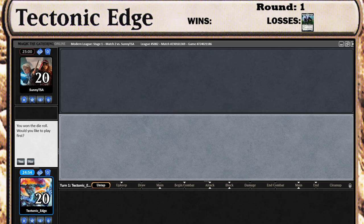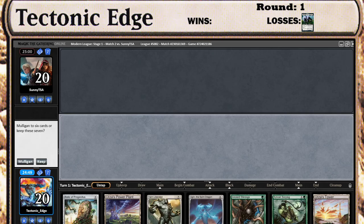What's going on? Tectonic Edge here playing some more Monogreen Tron. Got the die roll. We are kind of in between the rule change right now — the rule change won't be implemented until Thursday or Friday, the 4th. So we're just kind of coasting out with this league here.